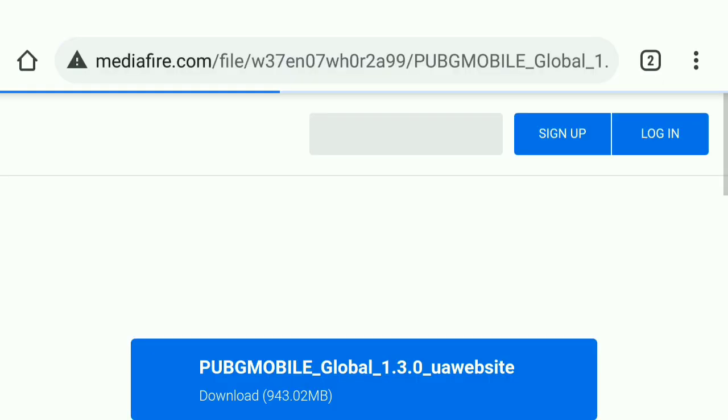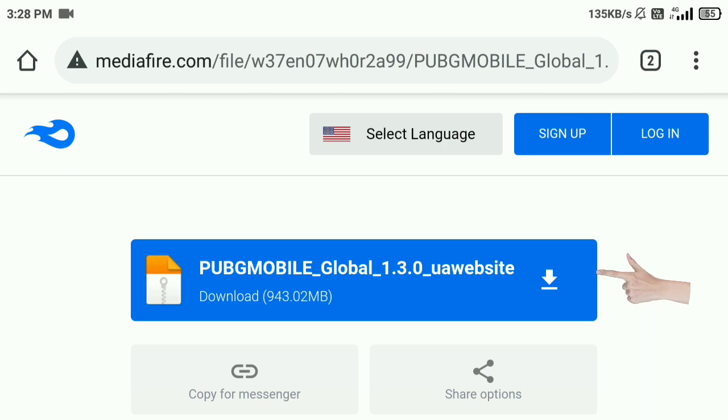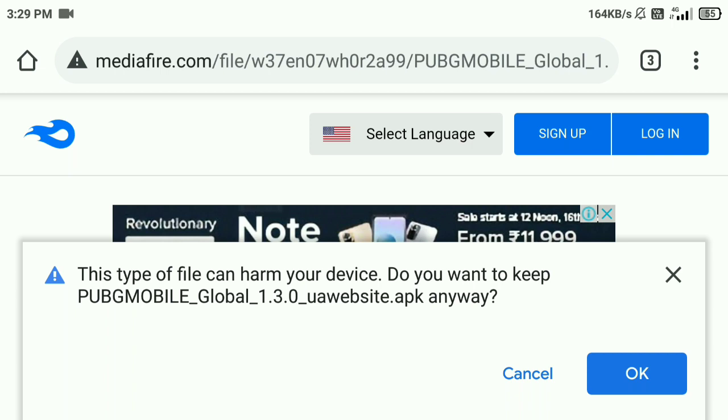You can go to mediafire.com. If you click on the blue color option, you can go to the top of the box. You can download that app — that is the PUBG 1.30 update.